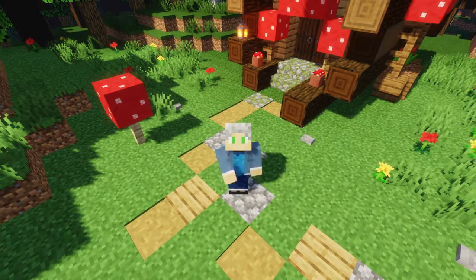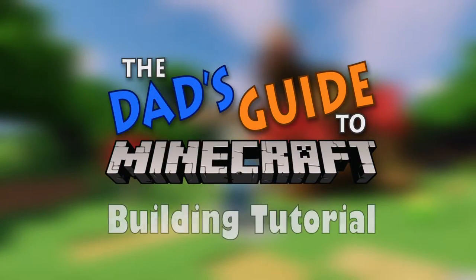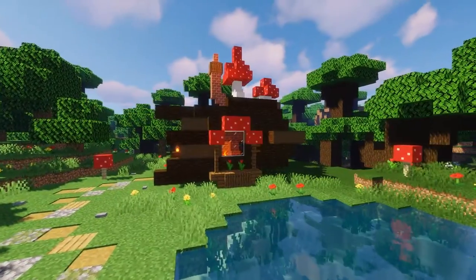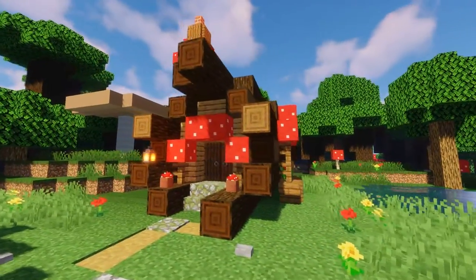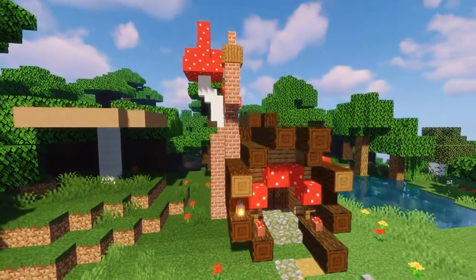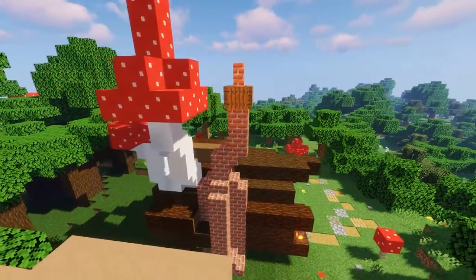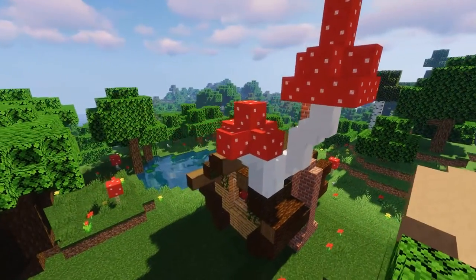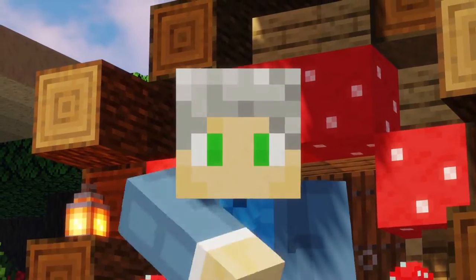Hello citizens of the internet and welcome to the Dad's Guide to Minecraft building tutorial. Today we have this really cool hollow log fairy house to build. It would fit perfectly in any of your mythical forest enchanted wood builds that you might have in dark oak forests or mega taigas. If building this hollow log fairy house sounds like a plan, let's get started.